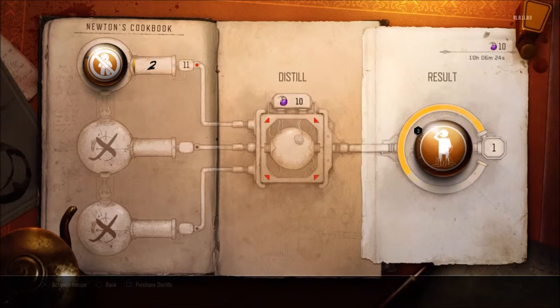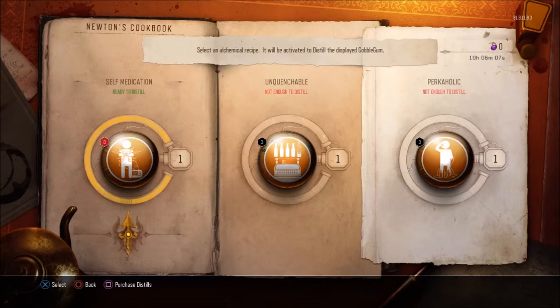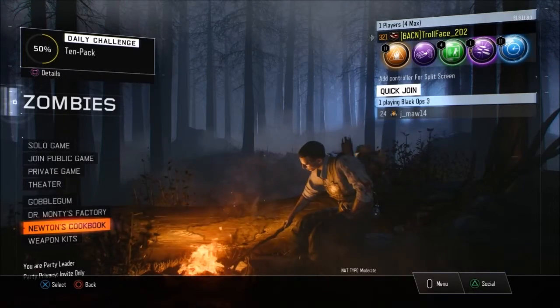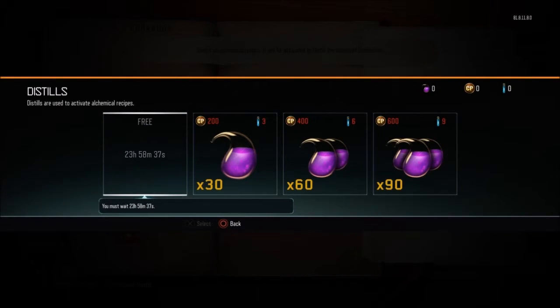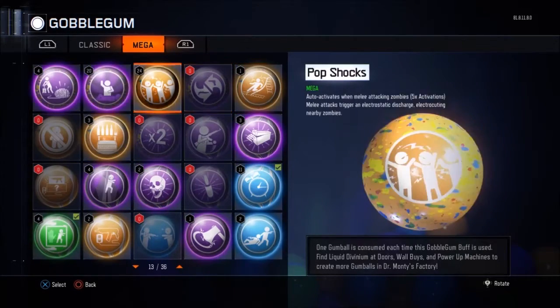Just above the name of the Gobblegum it'll say 'ready to distill' — you might want to go back and check that. I made a Perkaholic. I didn't really expect to need Unbearables but since I had quite a few I thought I may as well use them. It's just a case of stockpiling Gobblegums. At least you don't have to pay money — you can use Liquid Divinium, though if you don't get Gobblegums with Liquid Divinium there's nothing to distill. The timer will say 23 hours or so — you have to wait a day to get your next set of distills.